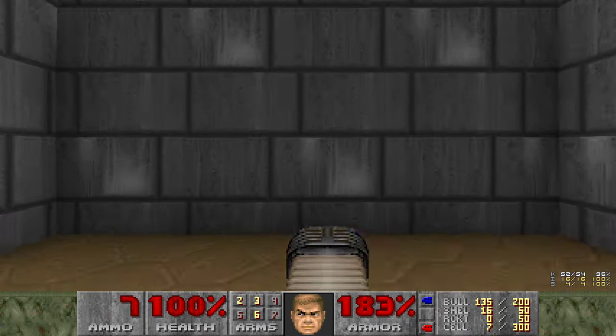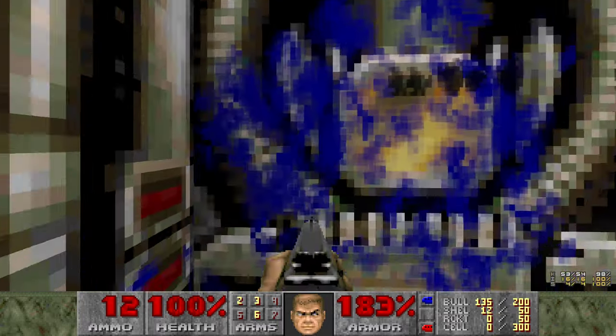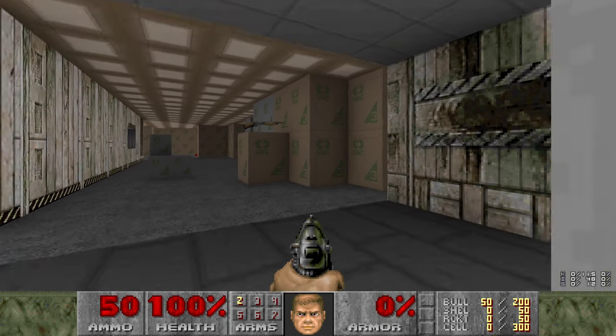And final Cacodemon. But not final enemy, because there's an imp here. Alright, we're done. Here's E2M2, Containment Area. First we'll grab the armor.